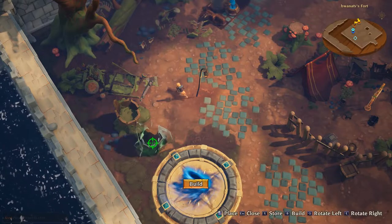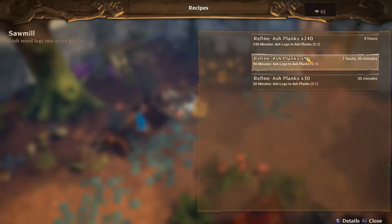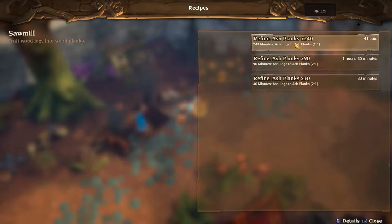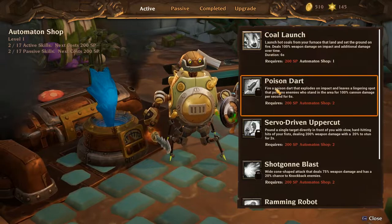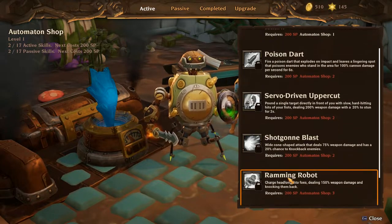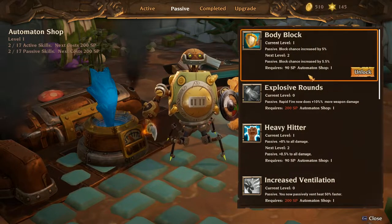There are also tables where you craft items or upgrade abilities based on your class. These are tied to items that you find in the world, which are called skill points. They're not necessarily points that are one-to-one mapped to a skill unlock — some of these skills may require hundreds of skill points to unlock in your fort.